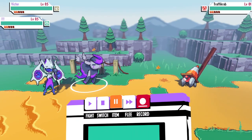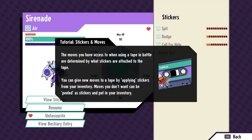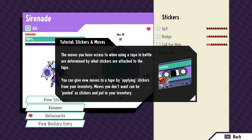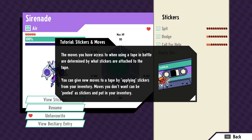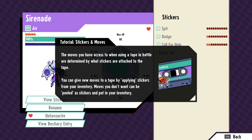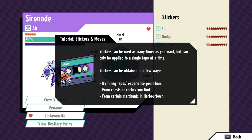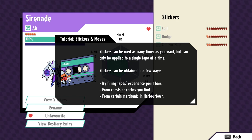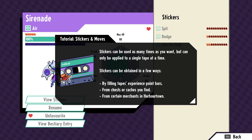Zero percent chance to flee - nice. I don't have anything to switch obviously. Check tape. The moves you have access to when using a tape in battle are determined by what stickers are attached to the tape. Stickers are like just abilities or moves. Give new moves to a tape by applying stickers from your inventory - moves you don't want can be peeled as stickers and put in your inventory. That's nice. Can only apply to a single tape at a time. So it's like the newer Pokemon where you could just reteach moves whenever.